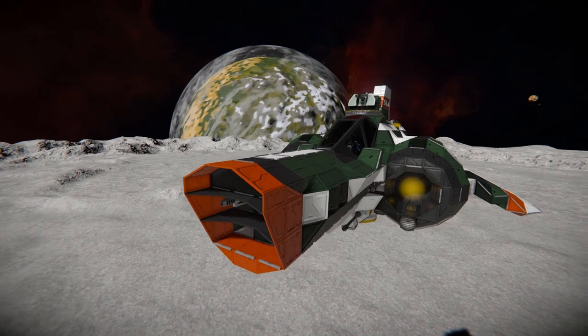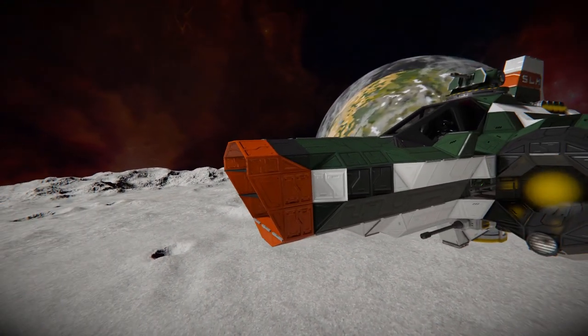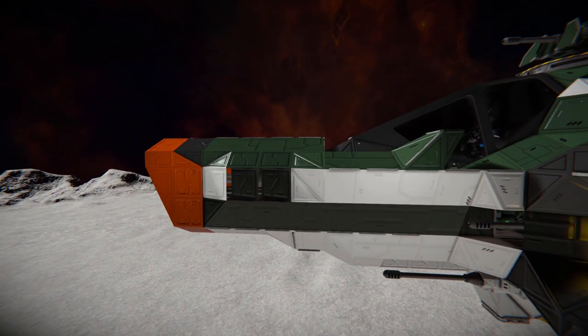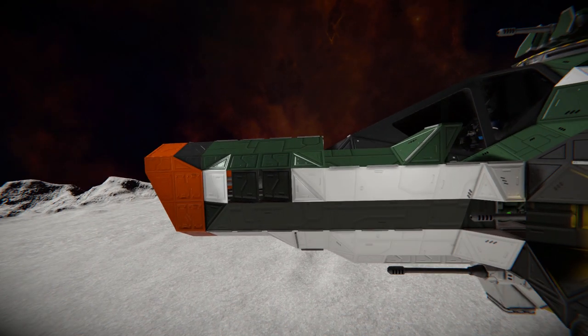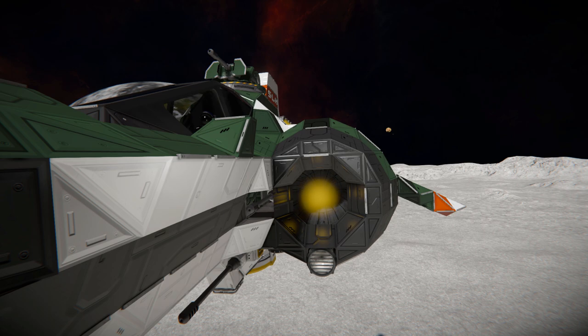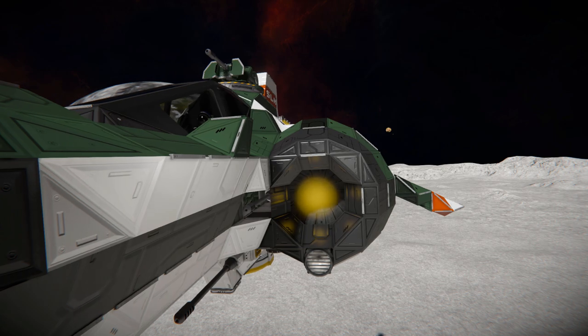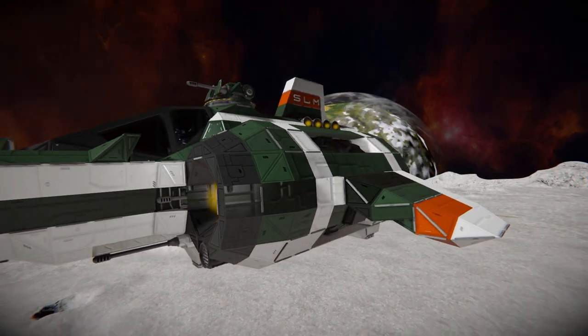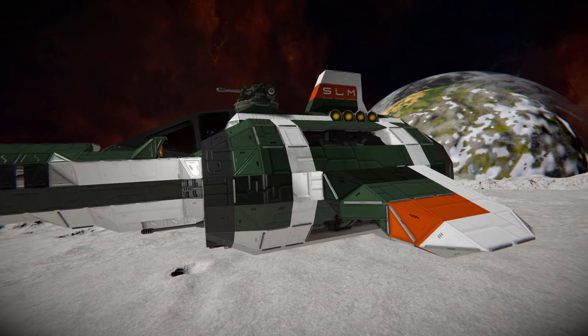Moving to the side we can clearly see our autocannons sticking out of the main body, and a couple of gyroscopes right below the cockpit for control. Turning around to our thruster pod on the side — this is one of two large hydrogen thrusters to slow us down, so we should come to a stop pretty much instantly. We also have a spotlight right below to light up the darkness, and on top there's our turret with a little fin on the side where behind it is a hydrogen tank.